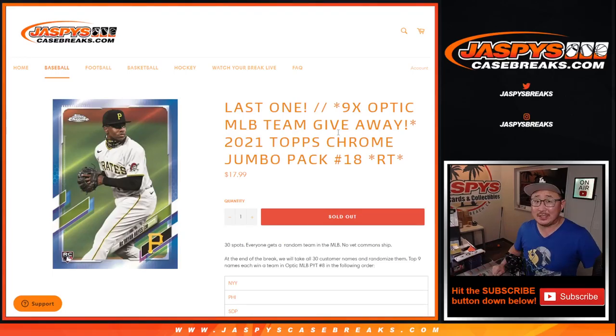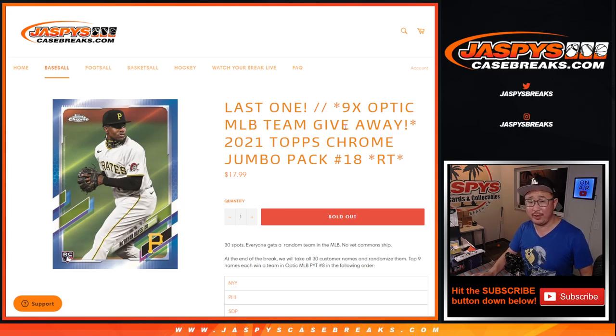Hi everyone, Joe for Jaspi's CaseBreaks.com. In the background is what's turning out to be a great ALDS game right here. Astros and White Sox have been trading runs back and forth. White Sox are now up 7-6 and it's only the fourth inning.